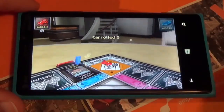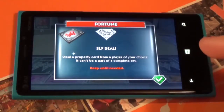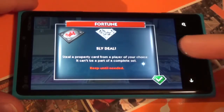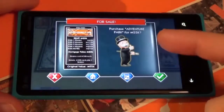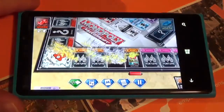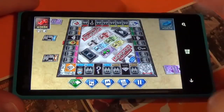Tapping the screen also skips the die roll. Now I've got a sly deal card — this is one of the new features of the game. I can steal a property from the other player, which is a cool thing to do. I'm just going to buy this property. Once I bought it, my color appears below it, so that's how you track things.